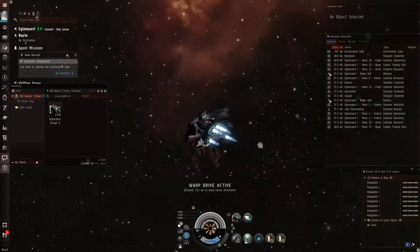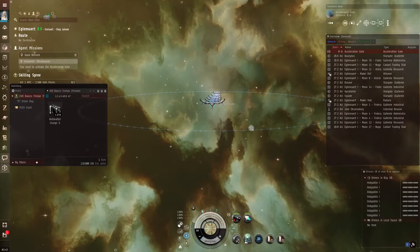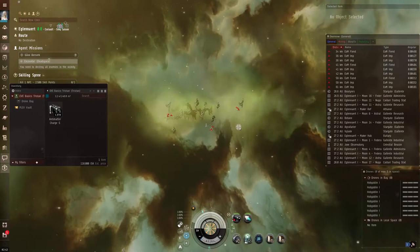When we warp to the mission location, we run into an acceleration gate - a little gate that shoots you into the other parts of the mission. You can hold left-click on it, right-click and push Activate Gate, or use a hotkey. For me it's J for jump, though that may not be the default. Go ahead and activate it.